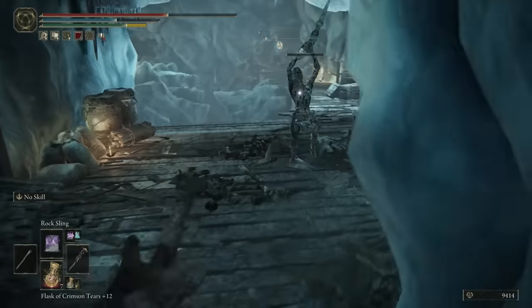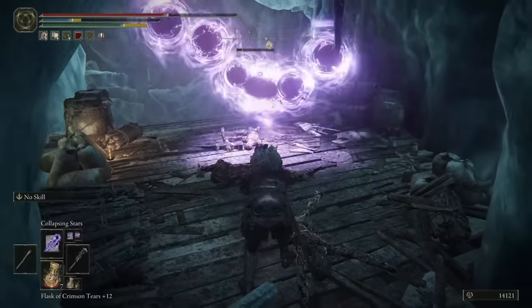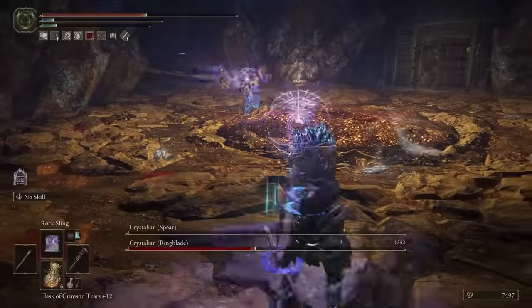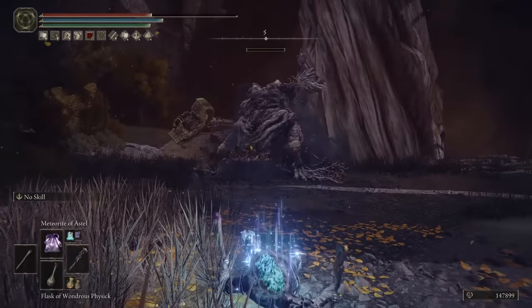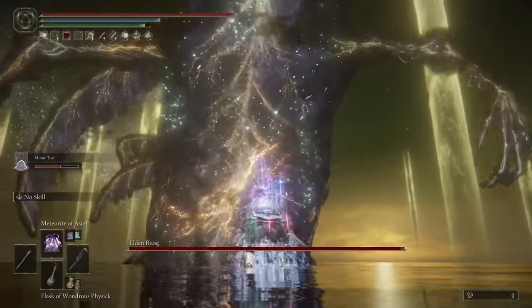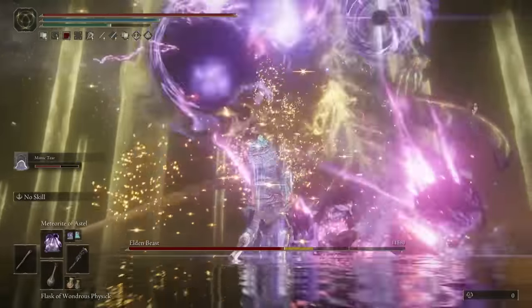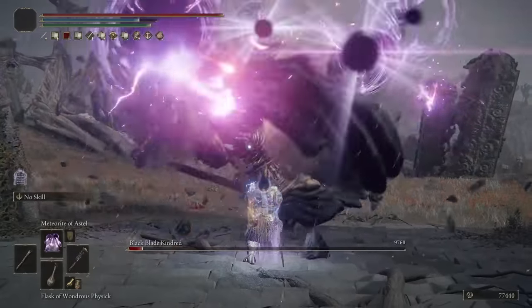This build is unique because it's the only build where you are dealing physical and magic damage with your sorceries. Against bosses overall, this performed very good. For average bosses, Gravity Greg does very well because you have one spell that deals physical damage, another that deals magic damage, and a third spell that basically just wipes them off the face of the earth. For agile bosses, Gravity Greg performed above average because of the Collapsing Stars spell, which heat-seeks very quickly. And for large bosses, Gravity Greg does exceptionally well. When you come up against a boss with a large enough hitbox, combined with the Cerulean Hidden Tear for unlimited FP, you will just wipe them off the face of the earth.